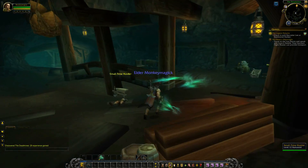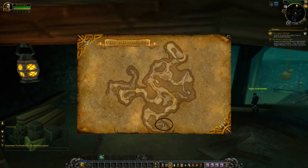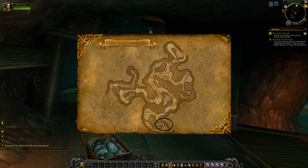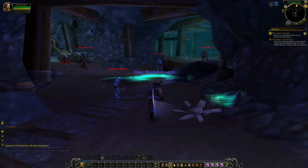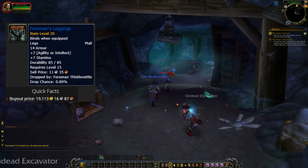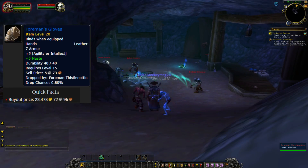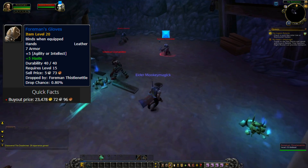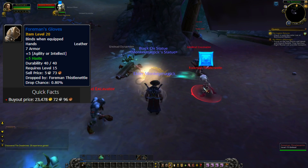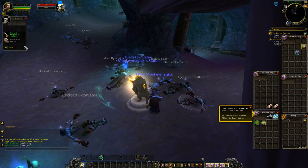The reason we are farming this ugly undead guy is for 2 of his loot. He drops 3 noteworthy items, but only 2 of them can be sold on the auction house — the other is Soulbound. They are the Foreman's Leggings, worth around 19k, and the Foreman's Gloves, worth around 23k according to Wowhead. Of course, this all depends on your server and how much your competition undercuts.